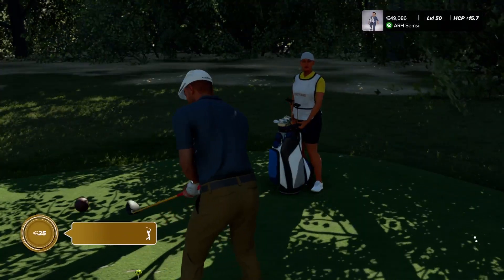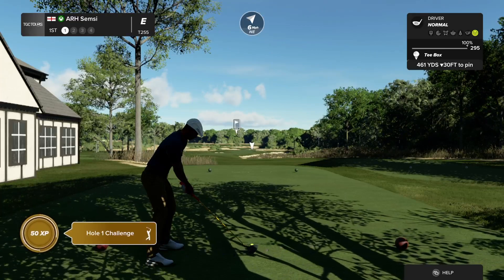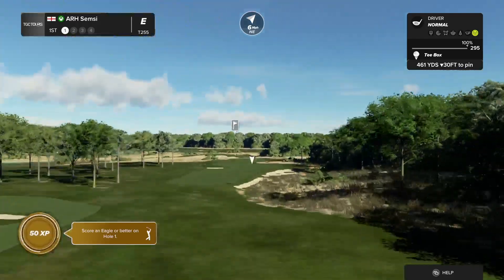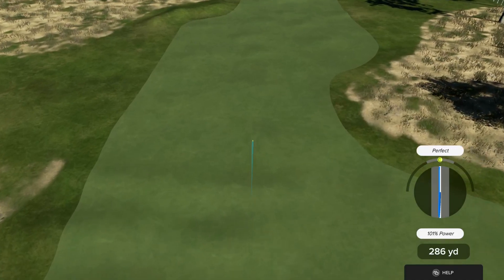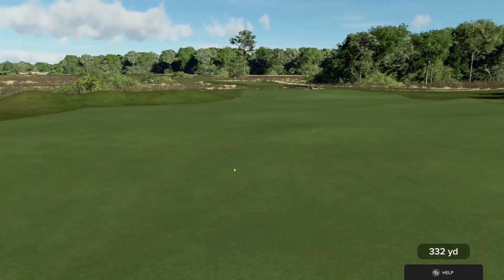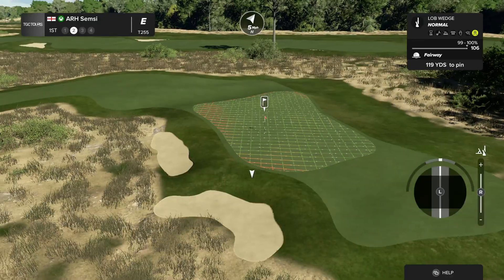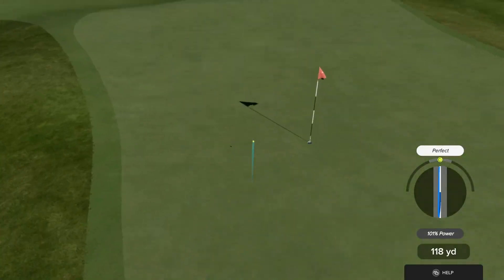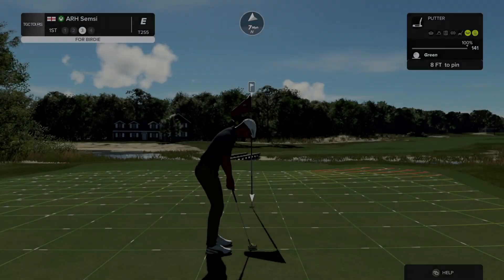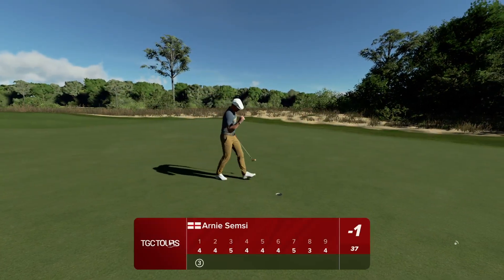Hello there and welcome to this society event. Par 4, first hole as we start our day today. Let's start off with a fantastic drive and take it from there. Let's have a good round and keep our composure. We've got about 120 yards to get to that pin from here. I think this one's going for it. Way to go out there, looking good. And this putt for the birdie. So far so good. We're starting the day under par. I love, love to see this.